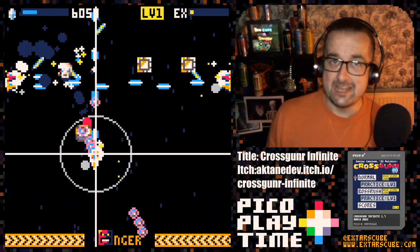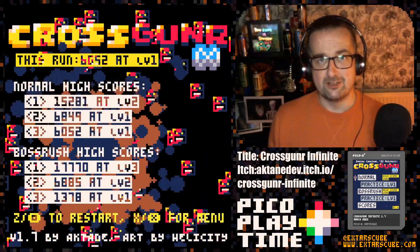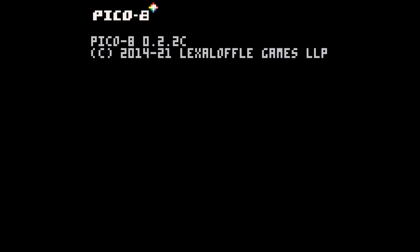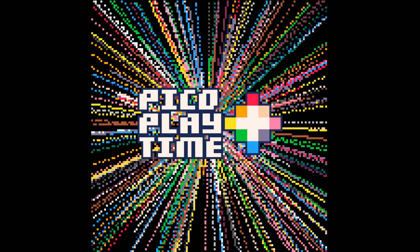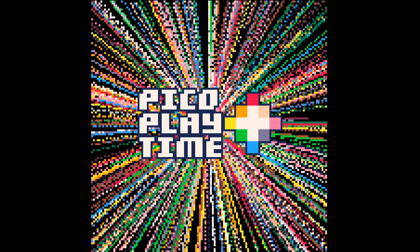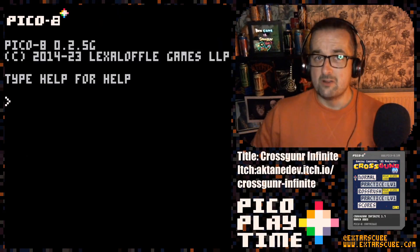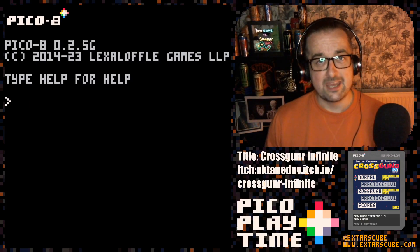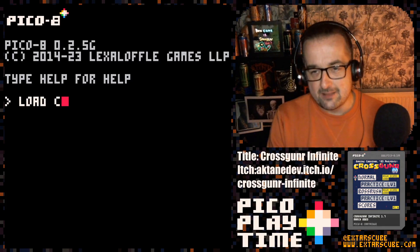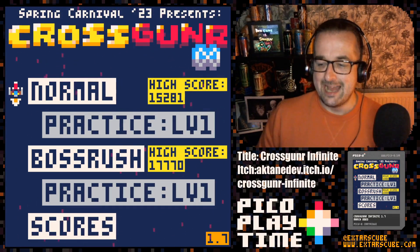Cross Gunner Infinite is an infinite bullet hell shmup for Pico-8. Let's give it a look. Welcome to Pico Playtime, the video series where I play through some cool Pico-8 games to show to lovely people. Today's game is called Cross Gunner Infinite and it's by the developer called Aptane.